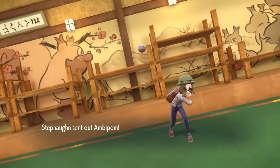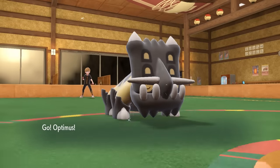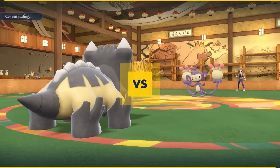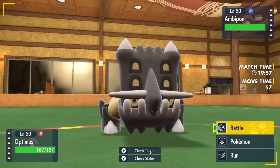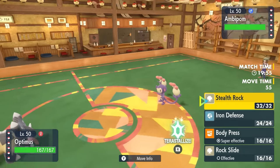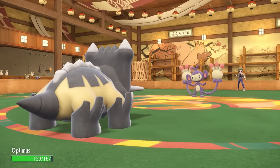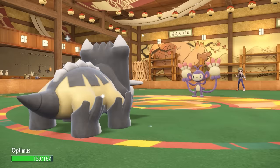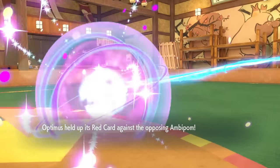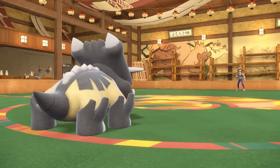My opponent is going to lead off with Ambipom. I decided to lead off with Bastiodon, and this lead is not really great for me. This Bastiodon is designed to be a sturdy Red Card user — if they touch me, it forces them to switch — and that means they're going to go for that Fake Out. I bounce him out like security at the club, and that's going to force in something random.